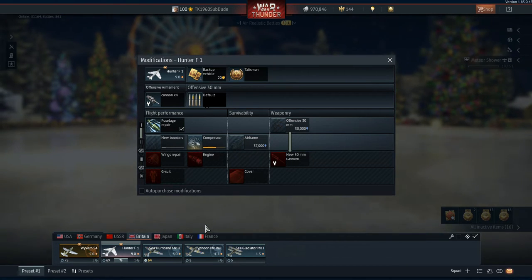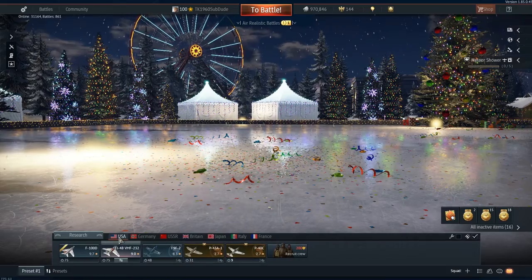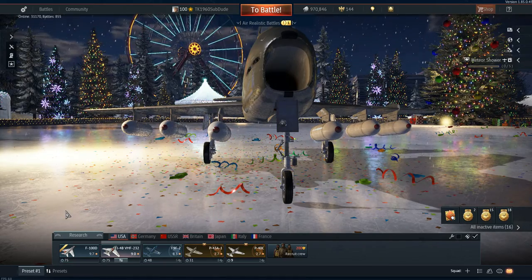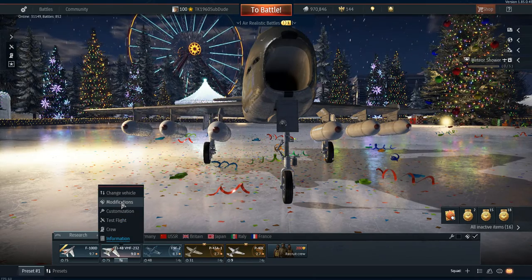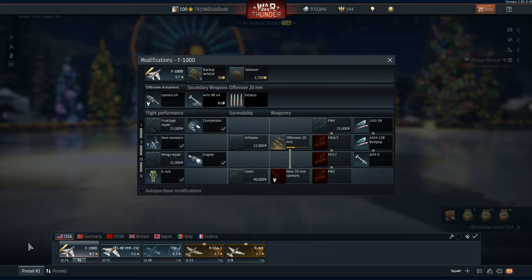Gaijin, would you please get your modification RP levels for these planes standardized? Now I understand small variations based upon the number of actual upgrades to do in a certain tier, but right now if you took a look at the modifications for the FJ4B and the F-100D, they would be pretty damn similar — only the F-100D is cheaper to upgrade, or less time-consuming, I think is a better way to put it.